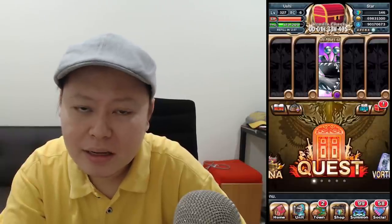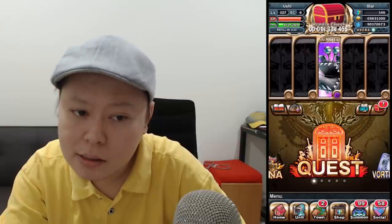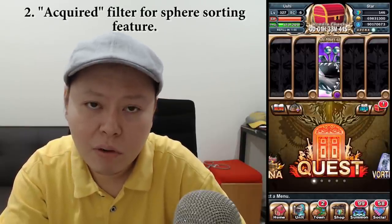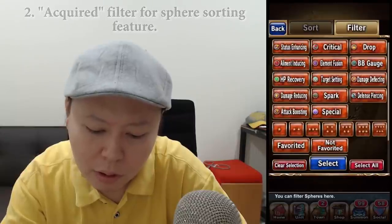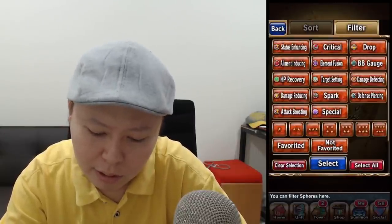The second feature that I want Enlim and Gumi to add into the game is an 'acquired' filter for the sphere sorting feature. So far we don't have an acquired feature like this.